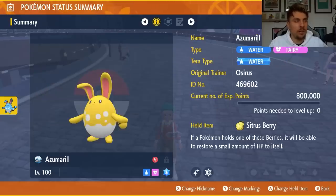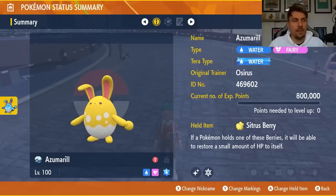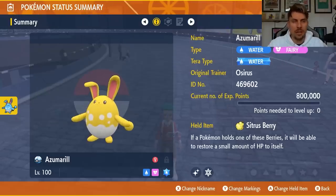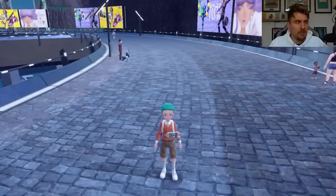The Aqua Ring and Citrus Berry are there for recovery — you wouldn't normally use Citrus Berry, you'd use the Shell Bell for recovery. But because you want Aqua Ring set up on the first turn for passive healing each turn, and Belly Drum halves your HP, you want health recovery after setup before going into Defense Curl and Rollout. Combined with Huge Power on top of that, you're going to be doing ridiculous damage to Samurott.